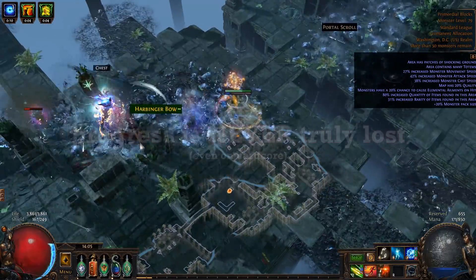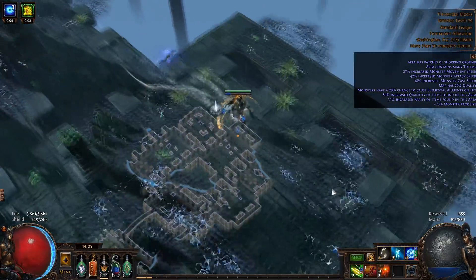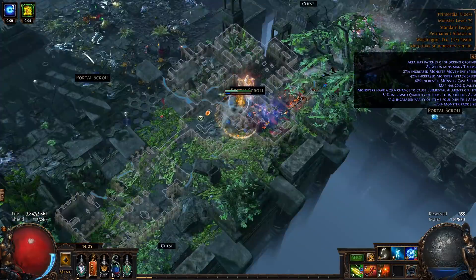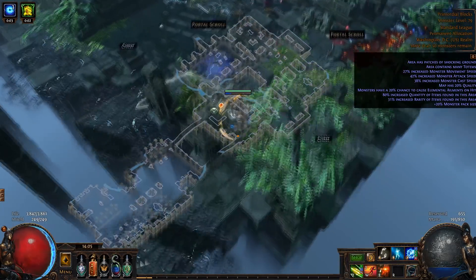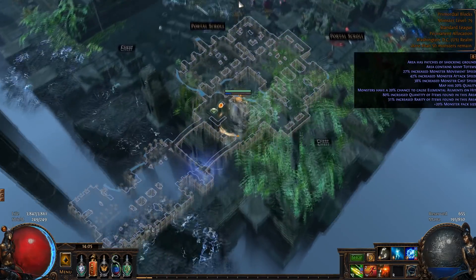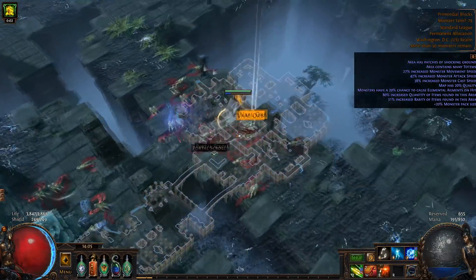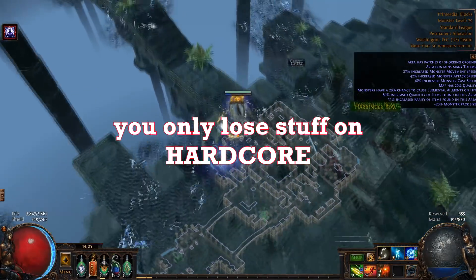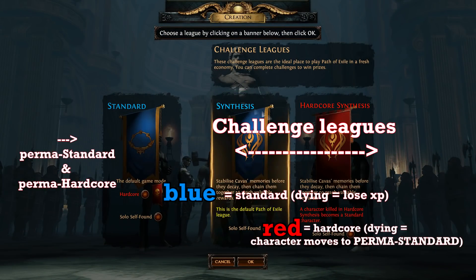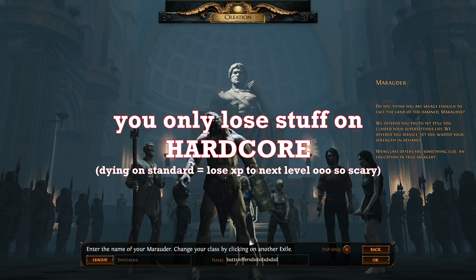Moving on, I want to make the important note that no matter what, the progress you make on your characters is never lost. Yes, even if you create a hardcore character, which only has a single life — if you die on hardcore, you'll simply be moved to standard league, carrying over everything on your character. The only exception is if you're playing in a hardcore challenge league. You will have a separate stash and won't be able to access the items you gathered in the league aside from what you died with on your character, because the items in your stash stay in the league. Dying in a default or standard league will never result in the loss of items, whether they're on your character or in your stash.